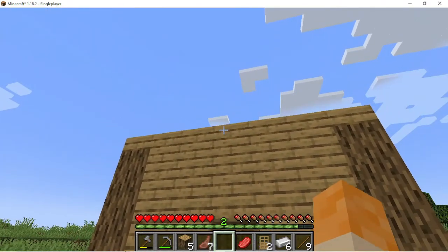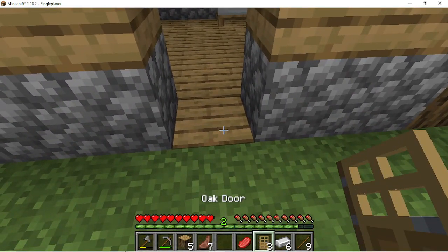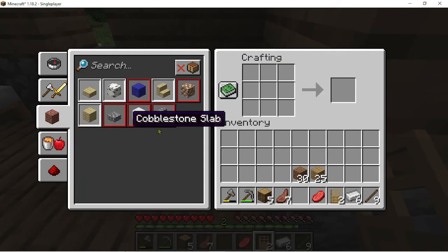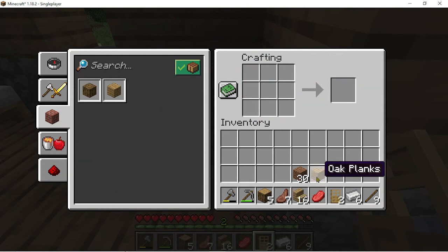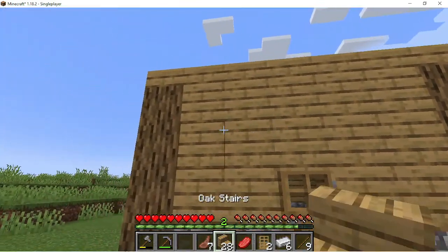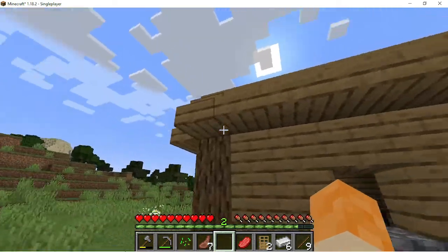Now I need to add some stairs and the home is complete. Maybe I should move it here — maybe I should do it like that. Okay, stairs. Yes, finally it doesn't shift. 24, 28 — let's see if 28 is enough. I think we're gonna run short. Yep, we are running short. I just need four more.